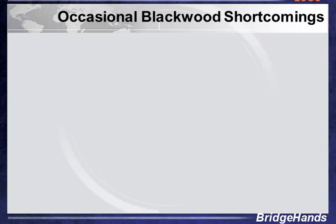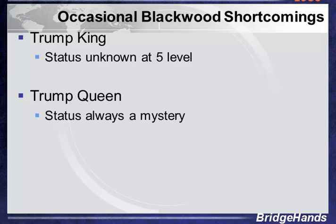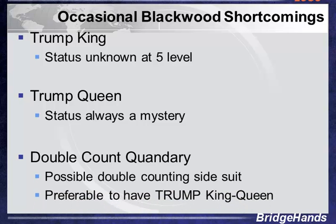Let's take a look at some shortcomings of traditional Blackwood, and some advantages of the 1430 RKC Blackwood bid. First, the Trump King — we like to know about it and don't want to wait to the 6th level. If we can know the status of the Trump King at the 5th level, that gives better information for pursuing a slam or Grand Slam. Next, the Trump Queen — its status is always a mystery in traditional Blackwood. And the double count quandary: if we're missing the King and Queen, we might be double-counting a side suit.